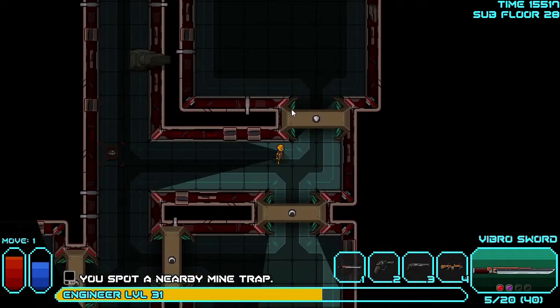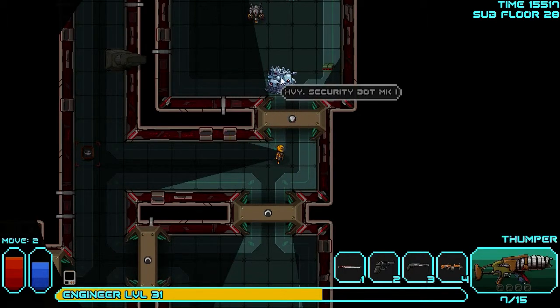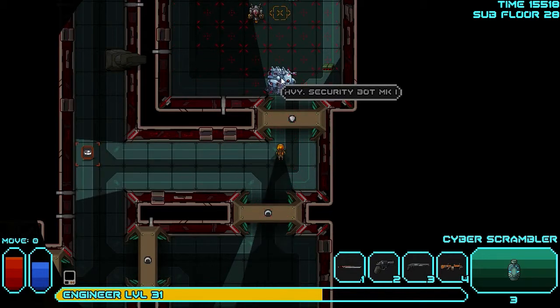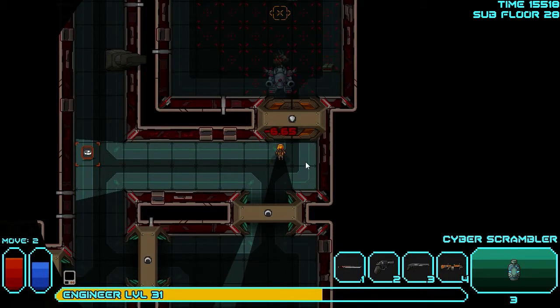We've got some robot action. Let's throw one of those cyber grenades in there. I have to leave some of these for the next two rooms, but this is when you want to use them. Don't miss. Okay, good. I'll just close. You guys chill. I don't know if I just wait.